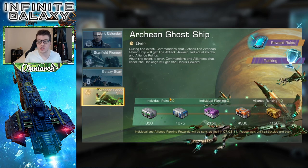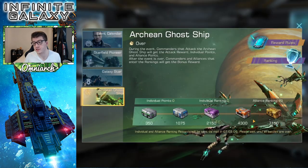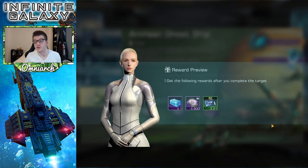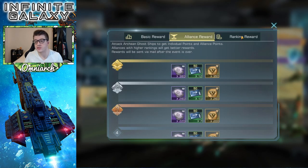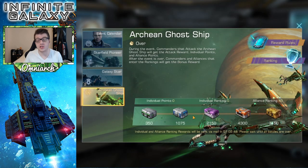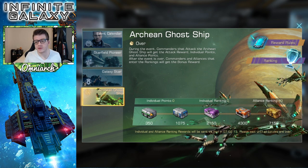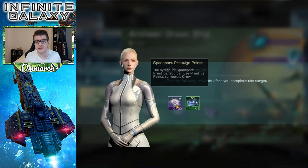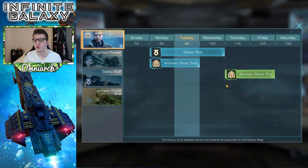You can also get spaceport prestige points by participating in events such as the Archaean Ghost Ship event. Looking at the rewards preview, you get them at pretty much every single reward tier — as individual awards, as alliance rewards, and as ranking rewards. If you're one of the top players in the event, there's a ton of points available. I'm sure there are other events that will eventually give you these prestige points too, so keep an eye on the event calendar.